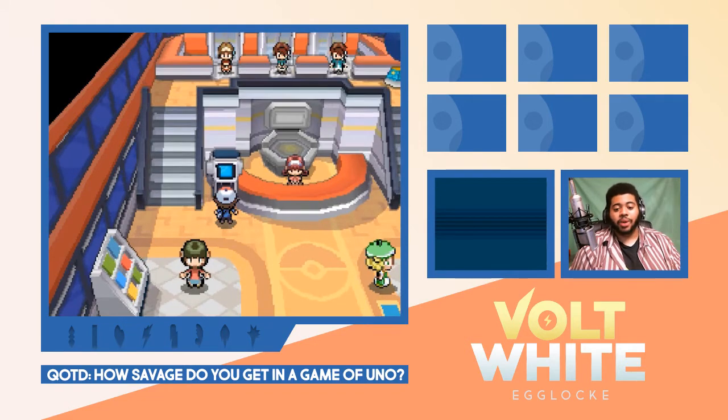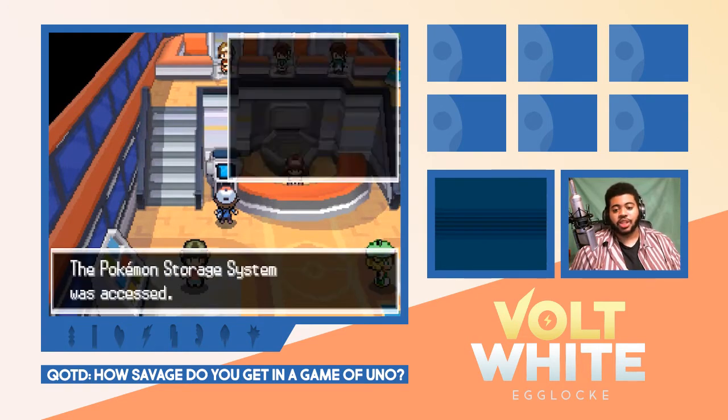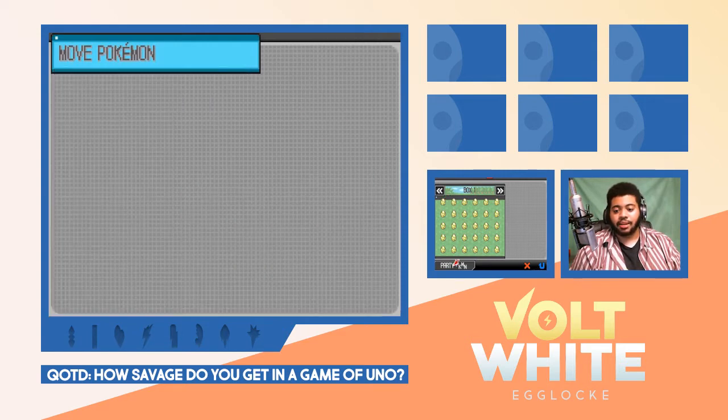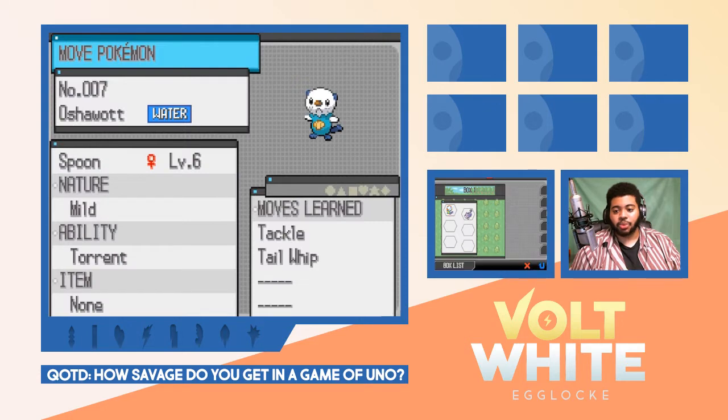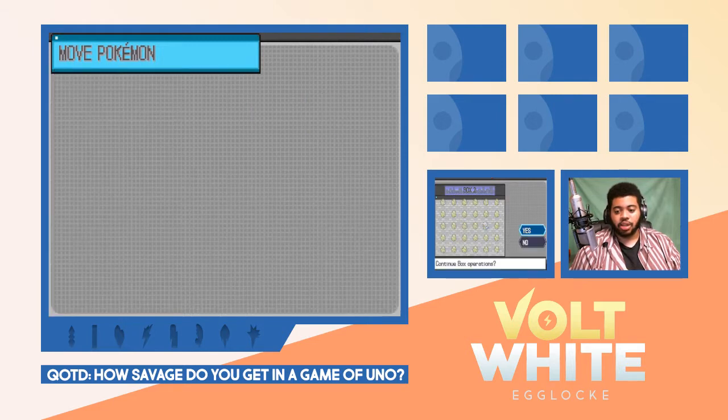All the eggs are loaded, we're good to go. Let's go ahead and deposit our starter Pokémon and our route one encounter. Let's grab Spoon the Oshawott and dip him into box two. Alright, so we have 'I Am A Zombie' with the experience share, so let's go ahead and hatch that bad boy.